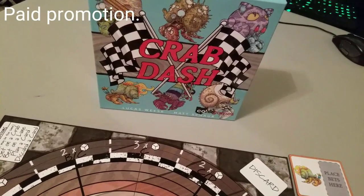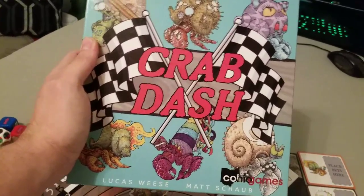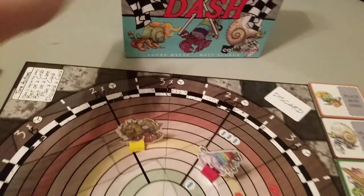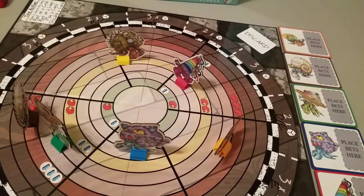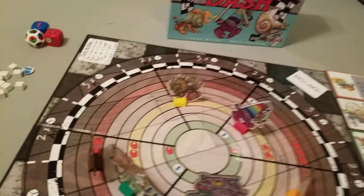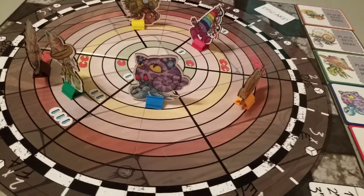Hey everybody, it's Derek with the Board Game Spotlight, and today we're going to take a look at Crab Dash, a game by Kahio Games. It's on Kickstarter right now. It's for 3-6 players, plays in about 20-45 minutes, and it's for ages 8 and up. I'm going to give you a quick overview of how the game works.